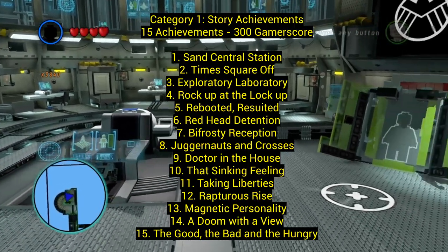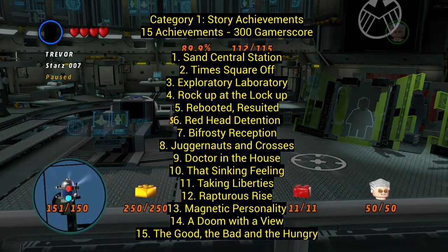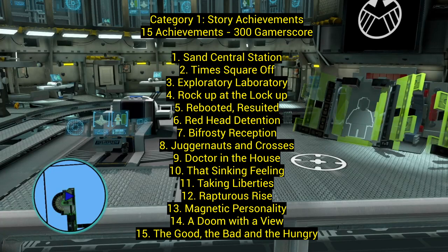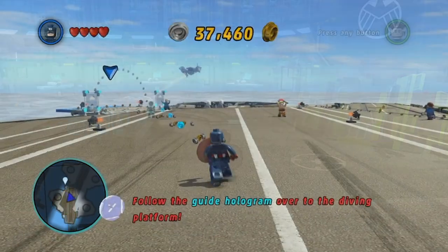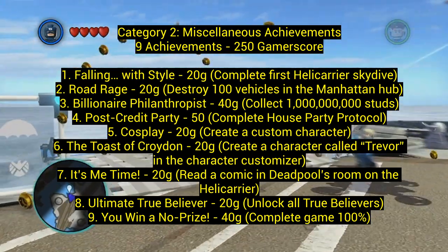Story achievements, category number one — 15 achievements for 300 gamerscore. Just by playing all the levels, you are going to get all these achievements. Category number two is miscellaneous achievements — 9 achievements for 250 gamerscore.